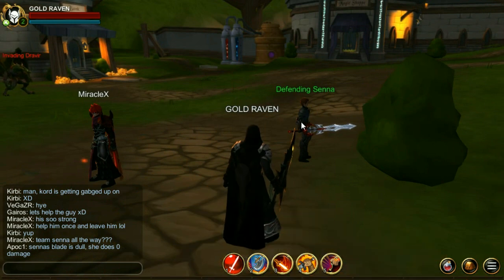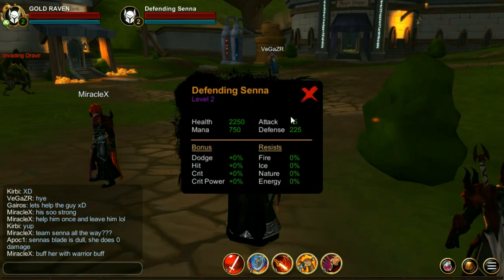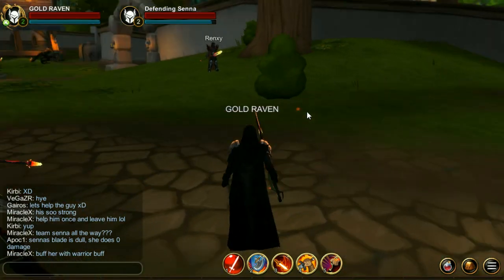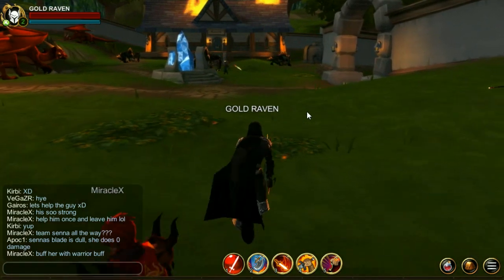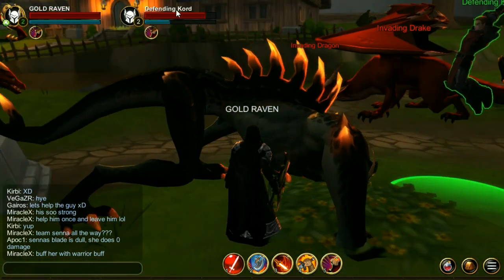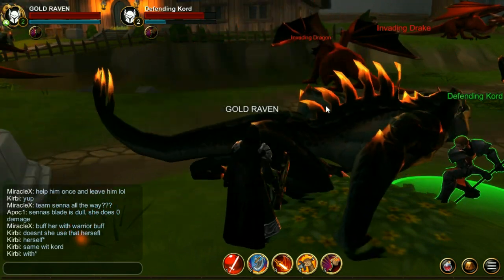Another thing I really liked was the fact that Sinnah, which has really low attack, is also defending Batalon, and so is Kord. He also has really low attack.